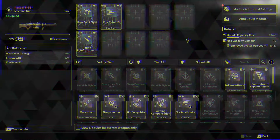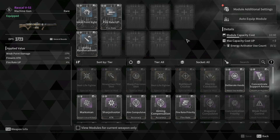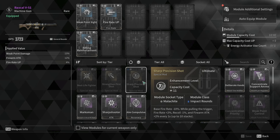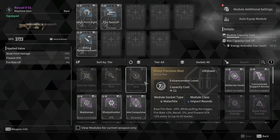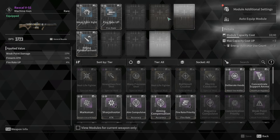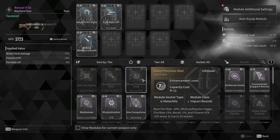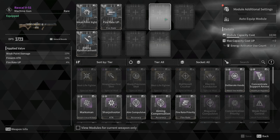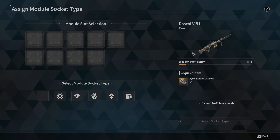We'll start with socket types, since there is a small difference between descendant socket types and gun socket types. If you click on any mod, you will see that it is tied to a socket type. For example, Sharp Precision Shot says module socket type: Malachite. You will need a Malachite socket in your socket tab so that when you slot in Sharp Precision Shot, it will cost you half the capacity it would normally cost.